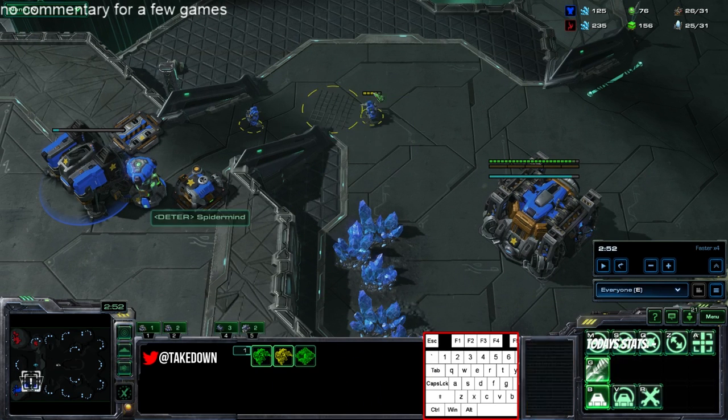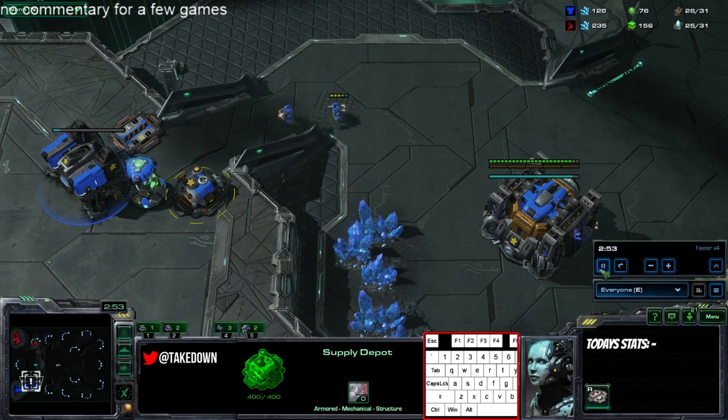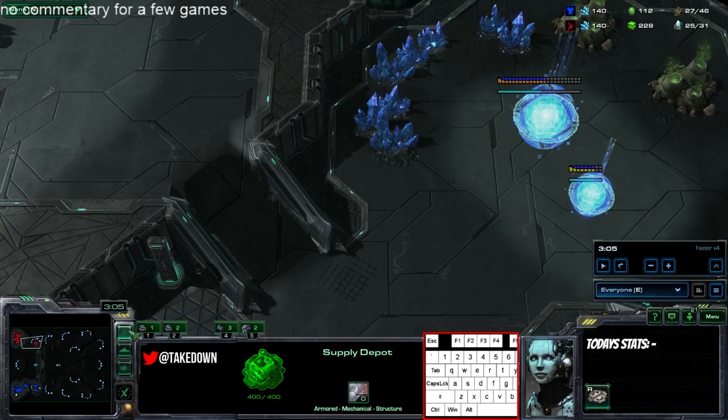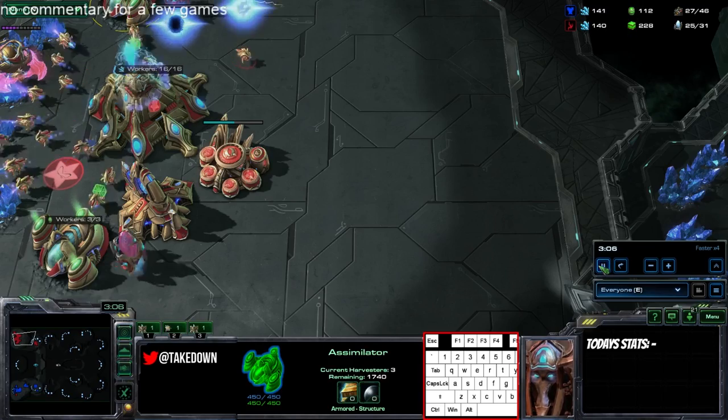If you get pylon rushed you can lose both depots and stuff, and it's actually hard to defend. Putting the bunker on the low ground is usually the right reaction to that. So far there's a third pylon right here near his base.